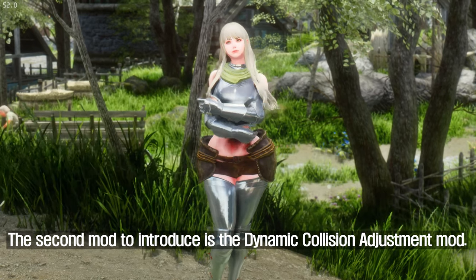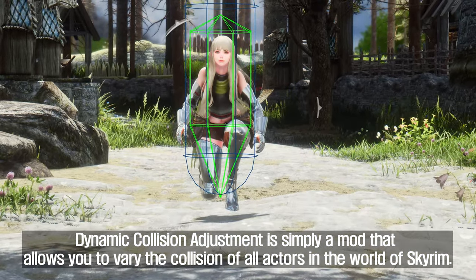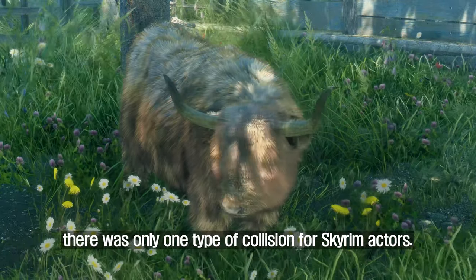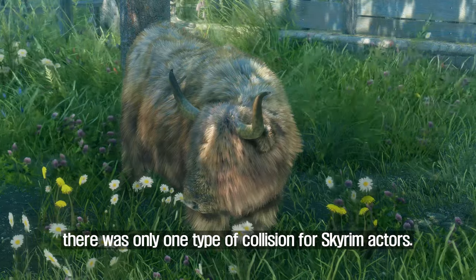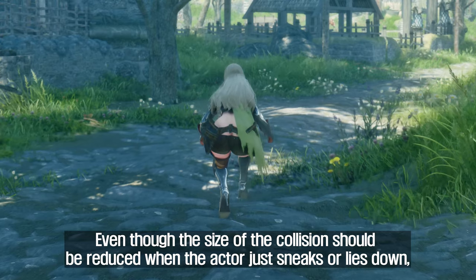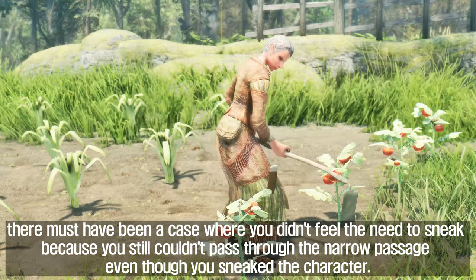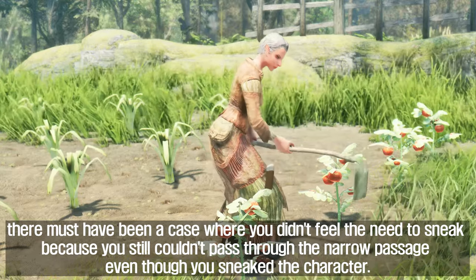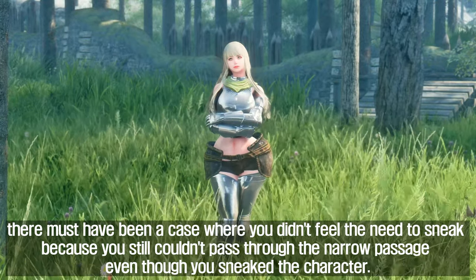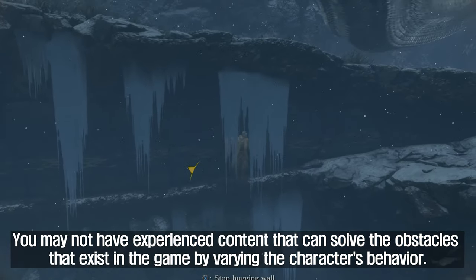The second mod to introduce is the Dynamic Collision Adjustment mod. Dynamic Collision Adjustment is simply a mod that allows you to vary the collision of all actors in the world of Skyrim. Previously, there was only one type of collision for Skyrim actors. Even though the size of the collision should be reduced when the actor sneaks or lies down, this is not reflected at all in actual Skyrim. Therefore, there must have been cases where you didn't feel the need to sneak because you still couldn't pass through a narrow passage even though you sneaked the character.